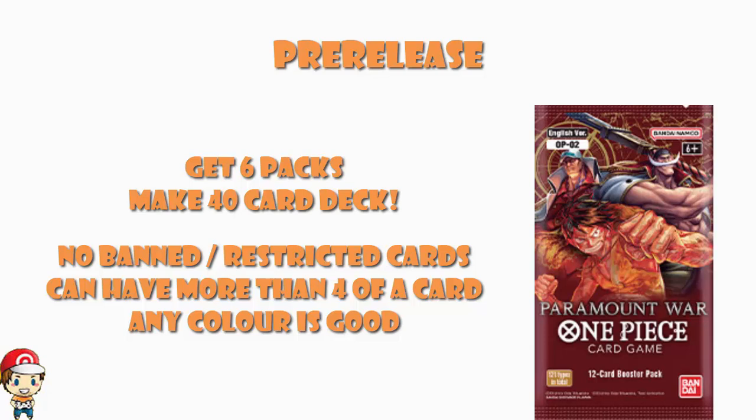The other important part of deck construction is that we ignore color requirements — and we have to, because if you had to make a 40-card red deck, are you really going to pull 40 red cards from six packs? You might, but there's a very good chance you don't, and then you literally would not be able to make a deck. This is why I really don't like dual color leaders for a pre-release. You can use your red leader — your Roronoa Zoro, or Edward Newgate if you pull it, or your starter deck Luffy — but then you can use any color of card you like, and you can get some really weird combos going.